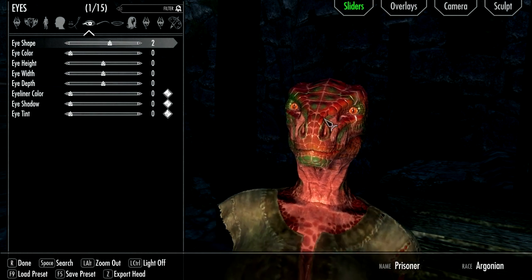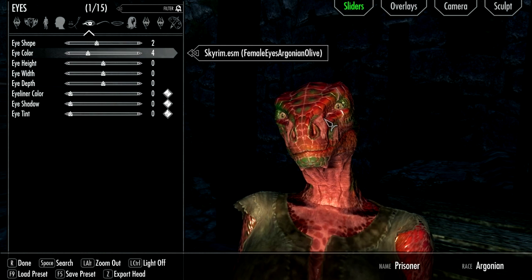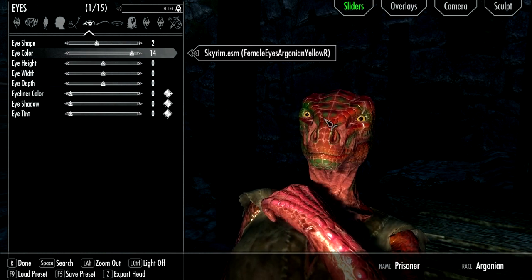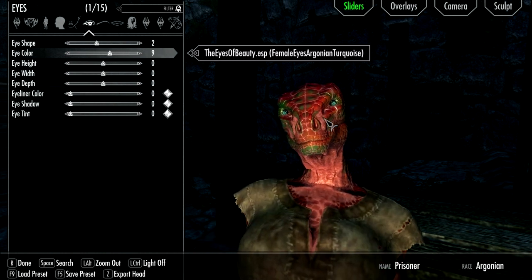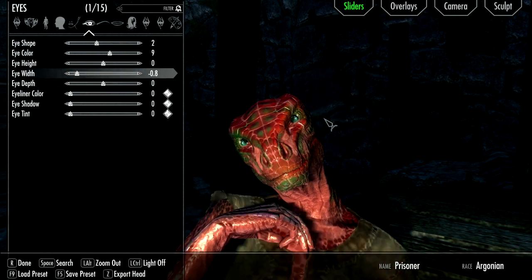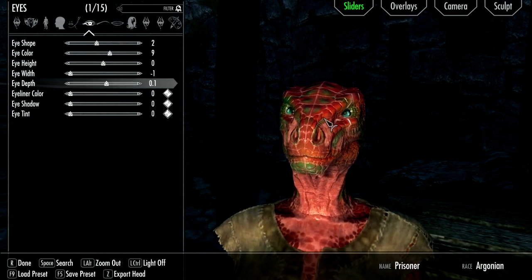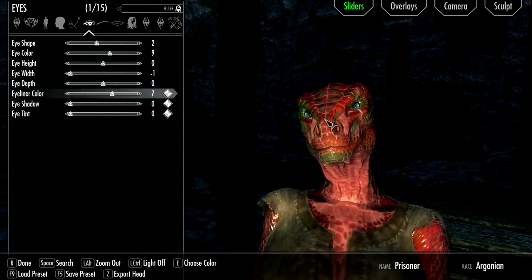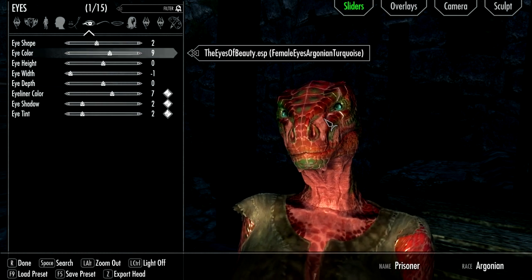Eye shape, eye color. I don't want to make her blind, but I wanna do that one cause it just looks messed up. Kinda like that one. Eye height is good. Let's flick the eye width in a bit. Eyeliner — let's make that dark green as well. The shadow's like a darker red. And tinted darker red. Nice.